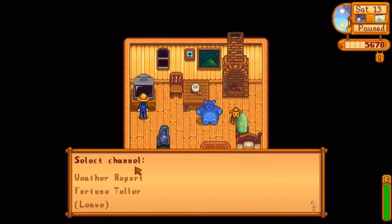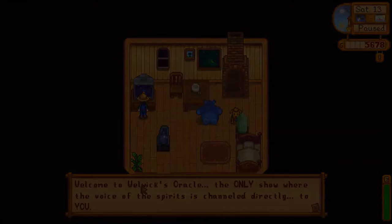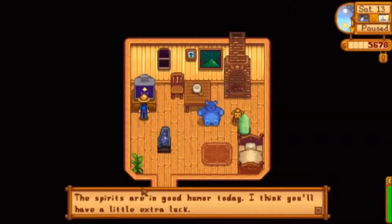Luck plays a huge role in crops. Luck can increase the quality of crops you harvest. Silver star gives 125% sell value and 140% energy and health value. Gold star gives 150% sell value and 180% energy and health value.